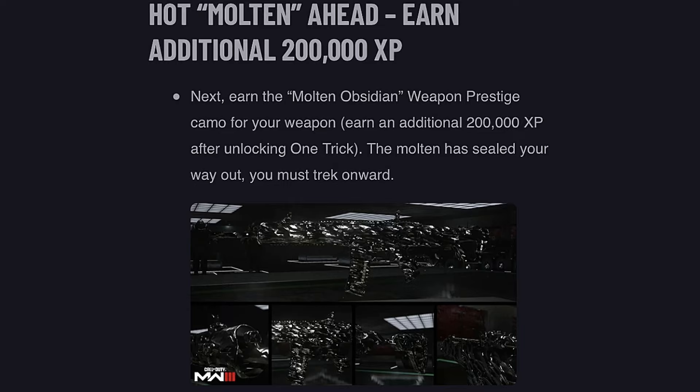Next, earn the Molten Obsidian weapon prestige camo for your weapon by earning an additional 200,000 XP after unlocking One Trick.